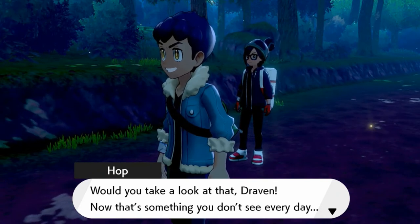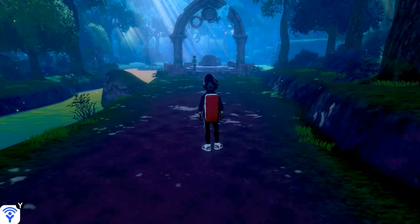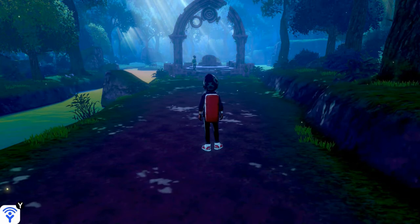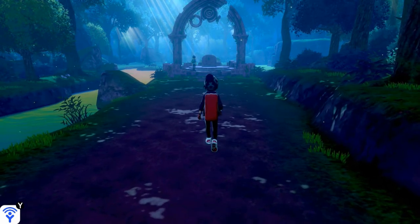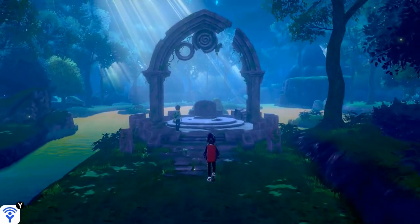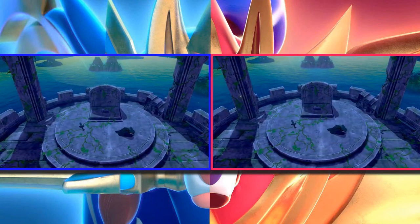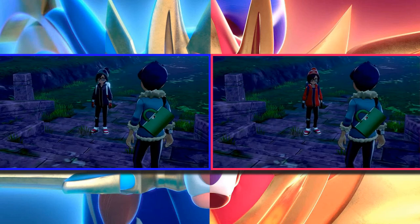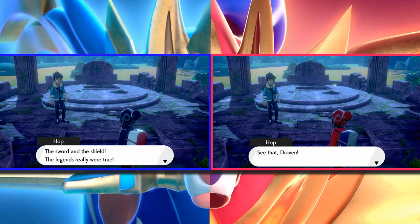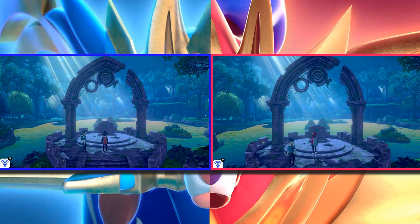Would you take a look at that. This place definitely feels like the stuff of legend. So if you guys notice in the cutscenes, we are here at the Rusted Sword in Pokémon Sword, and the Rusted Shield in Pokémon Shield. Similarities, differences — it's all the same, but if you come over here you're definitely going to find some legendary stuff. See that, Draven? The sword and shield — the legends were really true! This is a nice scenery, but this is where everything starts taking place.